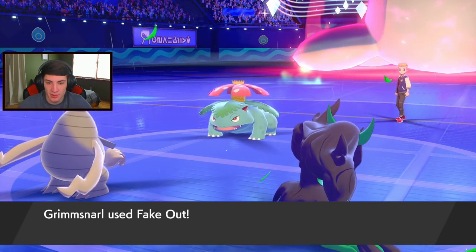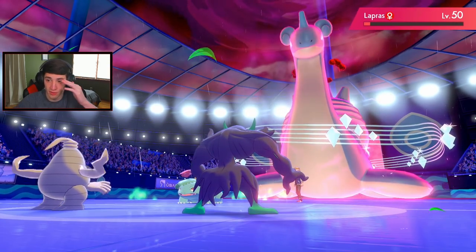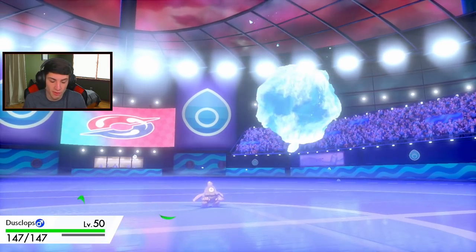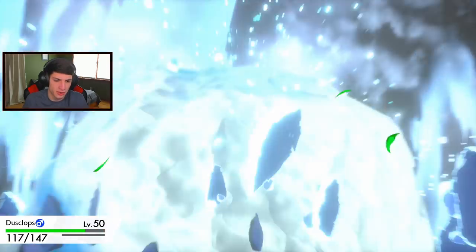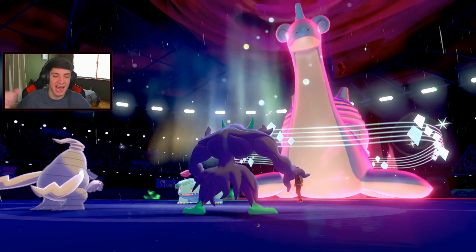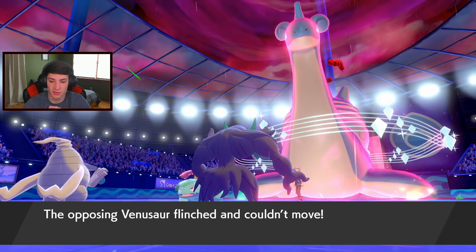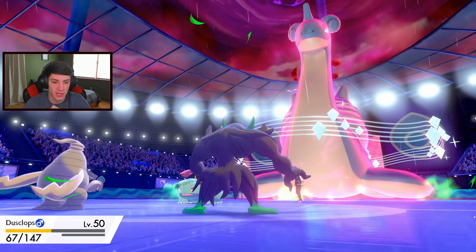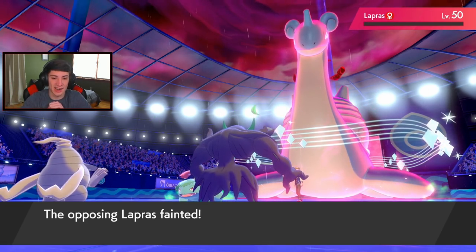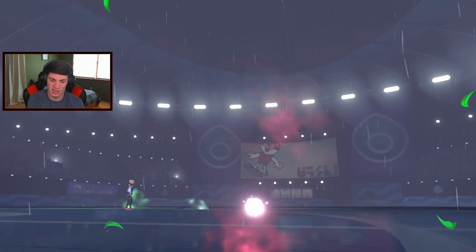Nightshade pops - he sets up Aurora Veil. Pick up the KO, that's huge! Dusclops eats pretty well. Say bye-bye to Lapras - Lapras is gone, get it out of here! It comes down to we have one more Trick Room turn, but I also have first-turn priority moves like Sucker Punch and Nightshade, so we could double up into Venusaur. I also have Storm Drain Gastrodon - in the rain it's going to work pretty well.